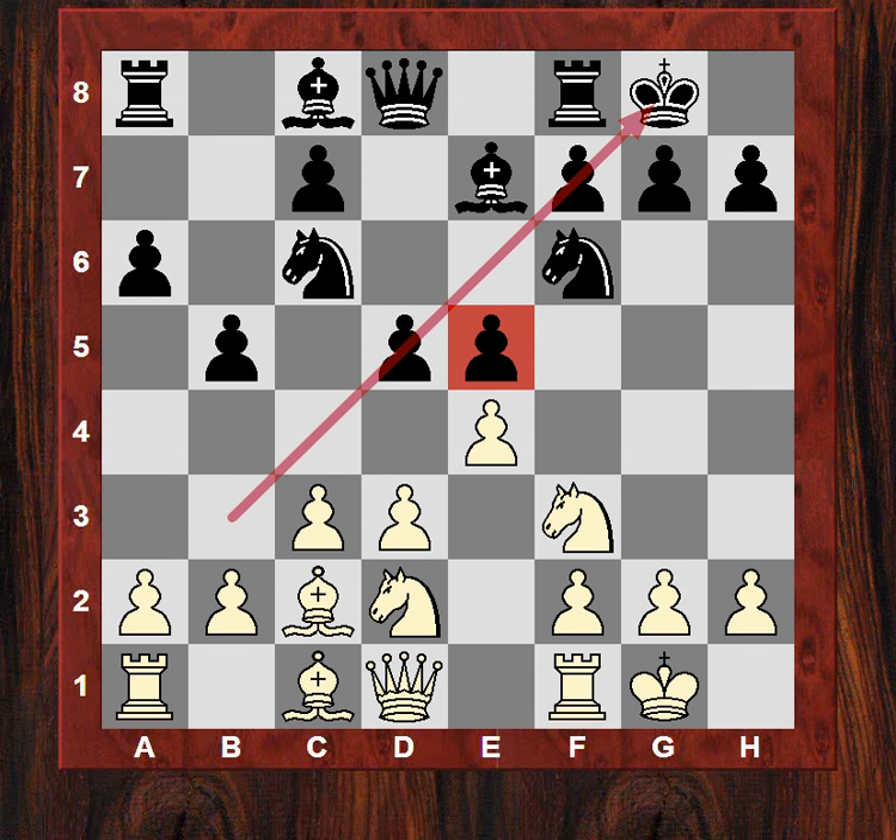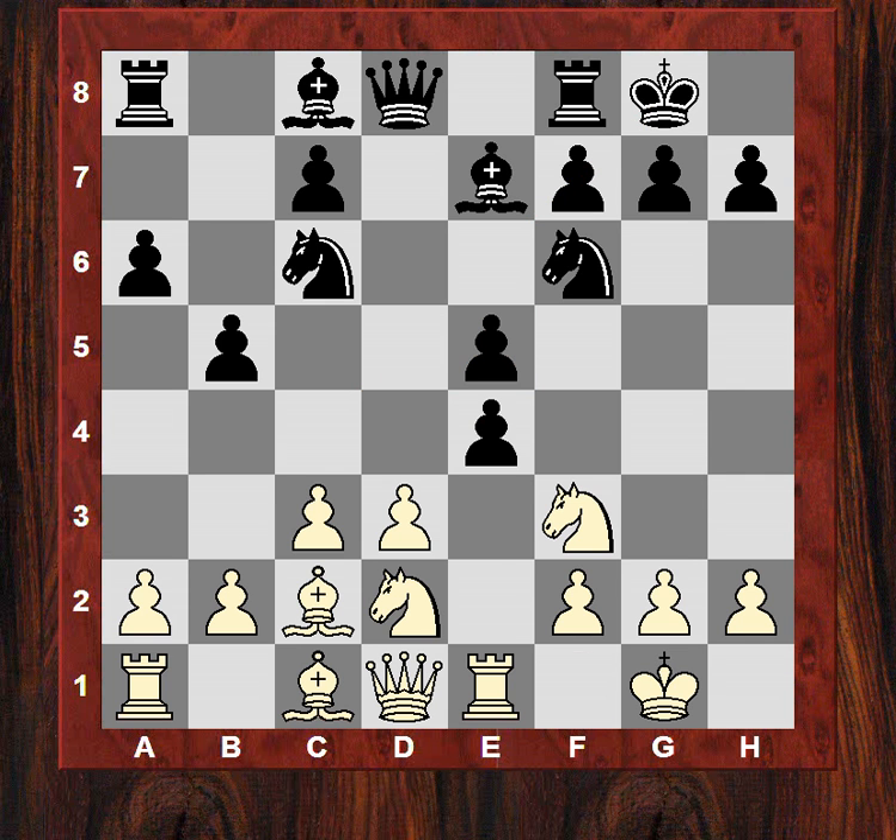There might be frontal pressure on e5 which encourages f6 from black later, which would further weaken some light squares. Things are double-edged in chess — it looks good, but Re1 and we see dxe4, dxe4, so white is not wanting the frontal pressure. He doesn't want to leave a measly pawn on d3. Instead this pawn has a grip on d5 and f5, and this knight might maneuver to those points.